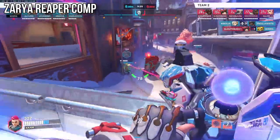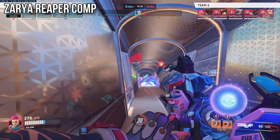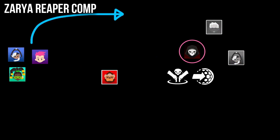Speaking of the Zarya-Reaper composition, Zarya can use bubbles on DPS like Reaper and Tracer in order to zone enemies or make a distraction that the core can use to push into a stronger position or to clear split targets — similar to how the Winston-Zarya comp is played in 6v6.